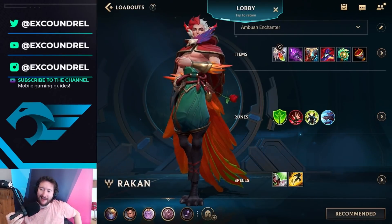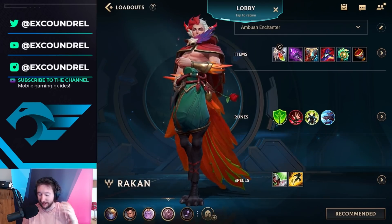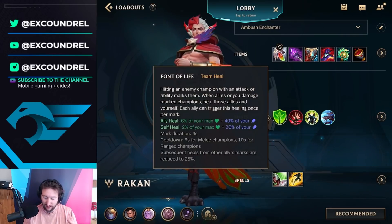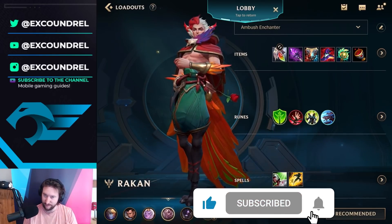I decided to try out a Font of Life Rakan build. It's a build that's been popping around — I've seen a lot of high elo players go for it and decided to give it a go myself. This is my Rakan build that I like playing right now: Redemption into Rod of Ages. I like Rod of Ages because it gives you the health for Font of Life. Font of Life is based on your percentage of max HP plus your AP, so Rod of Ages is a great item for Font of Life users.